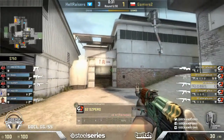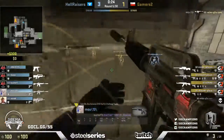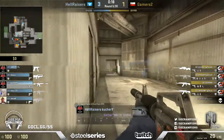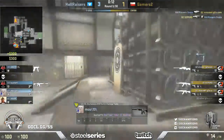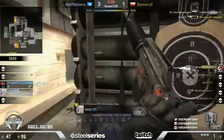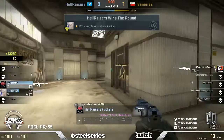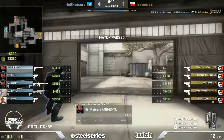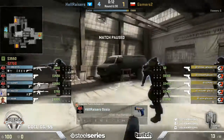Hellraisers pushed up quite aggressively on A right now but it's actually B that looks like it's going to be the focus for Gamers2. They haven't left themselves much time. In come the nades. Ralan looking away gets taken down by Maus who was not flashed at all on the site. Dossier has been taken out. Maus returning fire, going back and forth. He's the last man standing in a very close-up duel - does not have much health though and gets taken down.